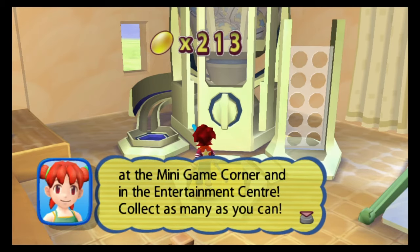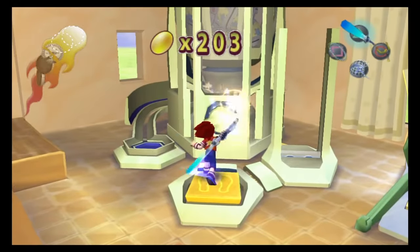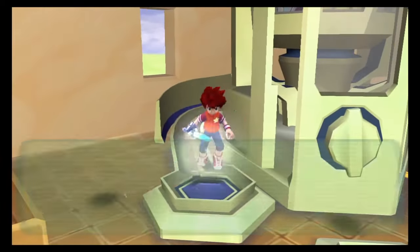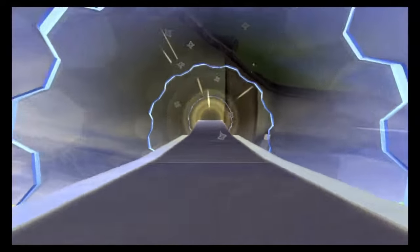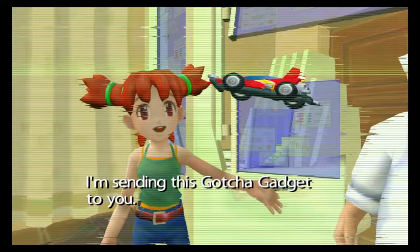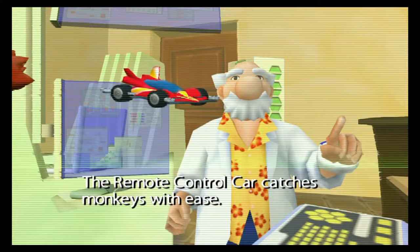Now, I've got the gacha box here. I believe these are based on the gachapon machines from Japan — you put some money in, turn the capsule, and get a little prize. In this case, you can get secret foes, concept art, cookies, extra lives, and a few other things, such as minigames for that minigame center that we just walked right past in the last episode.